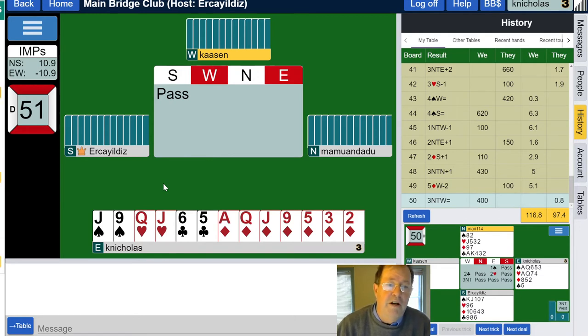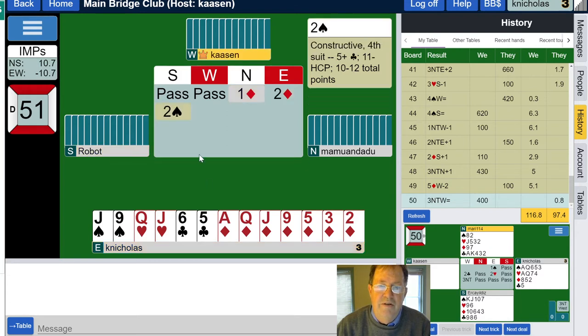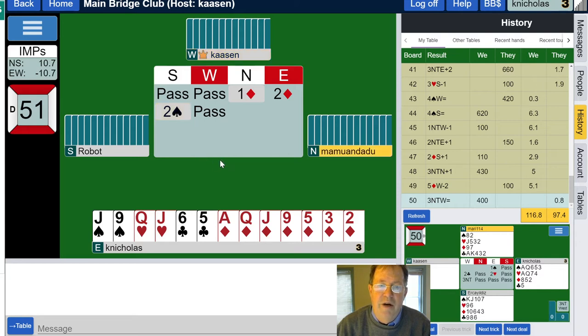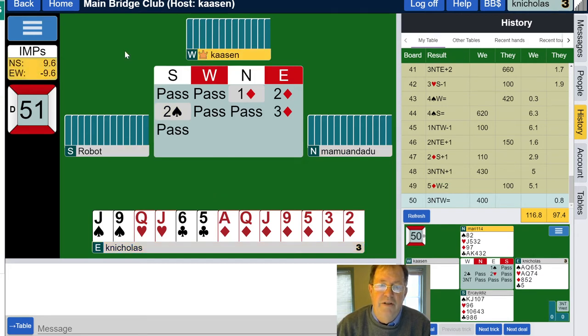Now we have six-seven high card points and ten-eleven total high card points with a seven-card diamond suit. We don't have 12 but we are in fourth chair — three-plus diamonds, 11 to 21 high card points. Two diamonds tells us we're in shape to compete. I'm going to bid two diamonds — could be considered Michaels, but I think that's over a major — so we'll go ahead and go three diamonds.